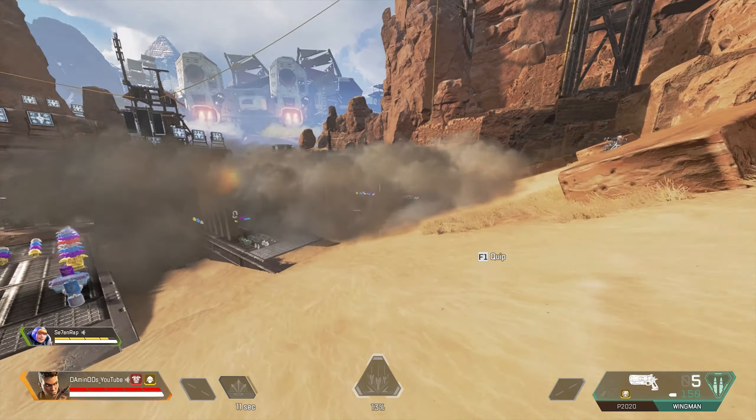After reaching the maximum number of placed nodes, deploying a new node will destroy the oldest one. Don't forget that you can pick up nodes to refund one charge. Each node has 25 health and can be destroyed by shooting or punching it twice. Along with this information, there are many other tips you need to know about Wattson fences. The first tip is that Wattson can connect her node to nodes placed by an enemy Wattson.